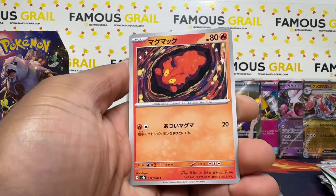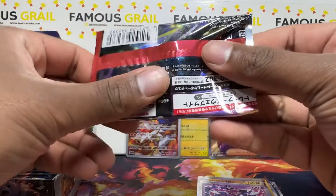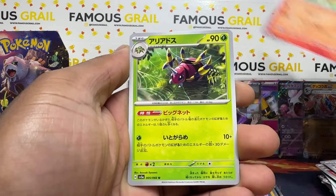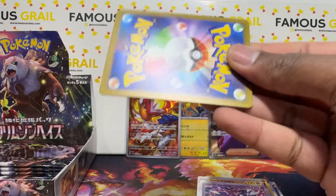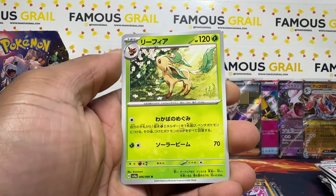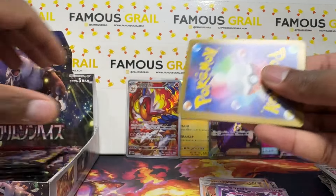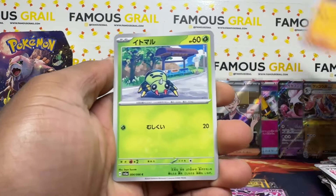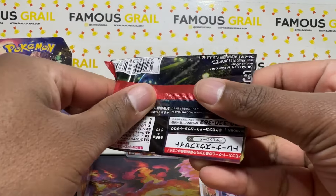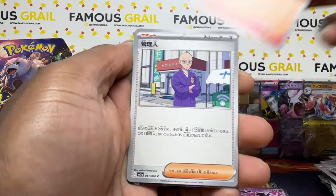Farigiraf there. We should still get at least one more illustration rare to pull in this box — you get three illustration rares and one SR or secret rare at minimum. Hopefully you're enjoying today's video. Glaceon there again — I feel like it's pretty decent. I'm enjoying this one compared to the previous four sets.